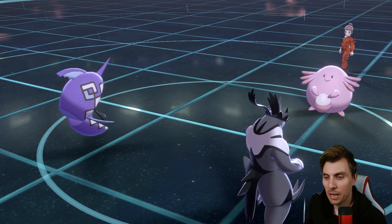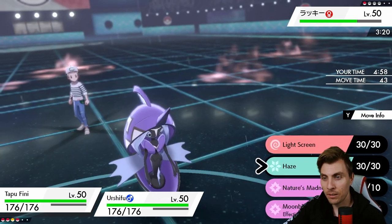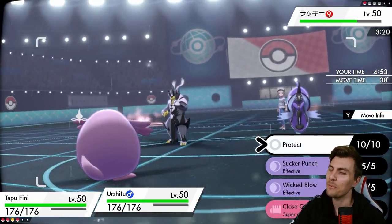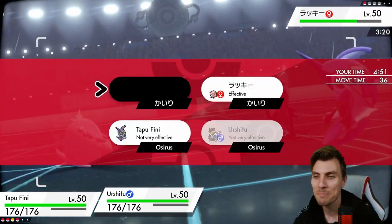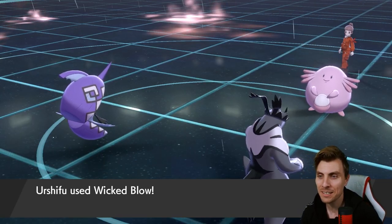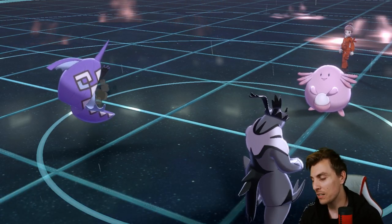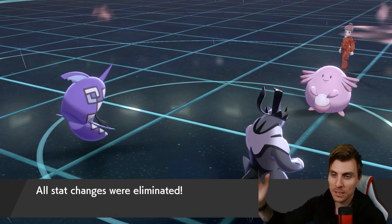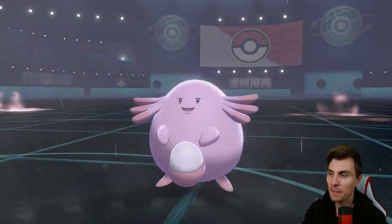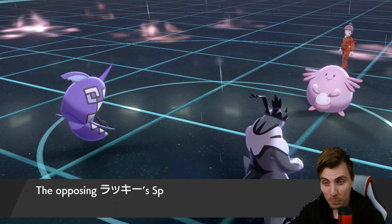Can we just finish this match in 30 minutes? We've got Tapu Fini on the field now. I had forgotten about Haze on Fini! That's what we worried about. In this team it makes sense because it gives us a way to deal with Zerneas as well. Just remembered — drag this out for no reason! Haze is literally the best move in the game — get rid of all those Minimize boosts, Chansey! Now we might see the forfeit.